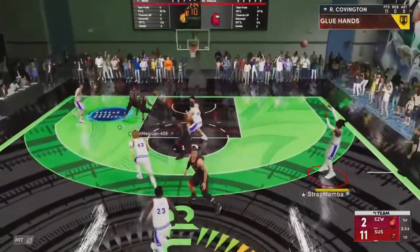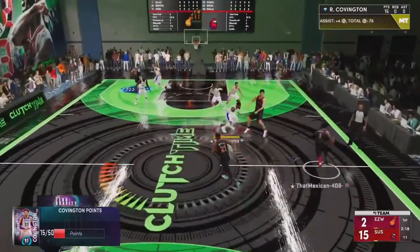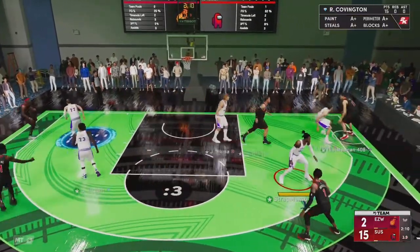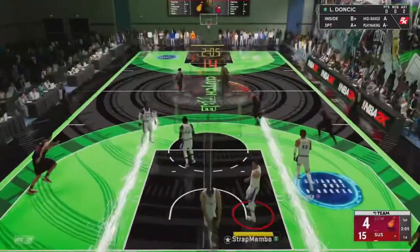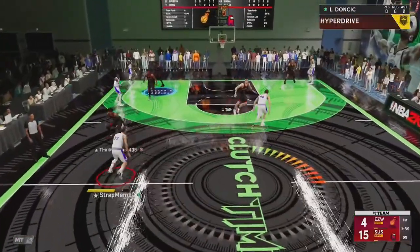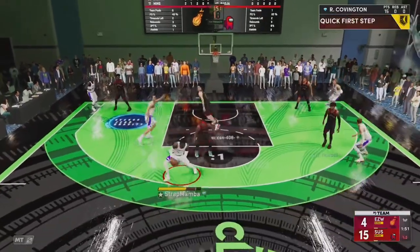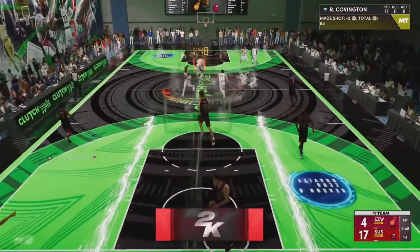Draymond's so good at defense, not even funny. Roko for four in transition — this is such a good card for being free. 2K has done such a good job with the Zero Gravity set, it's insane. That was an insane bucket to get right there. Roko is just oh man, he's so good for a free card. Oh my gosh, look at that shifty — green that! He made that! Let's go Roko — all 17 of our points right now.